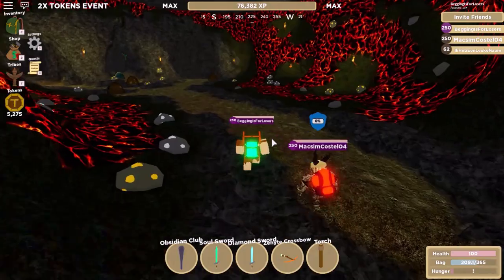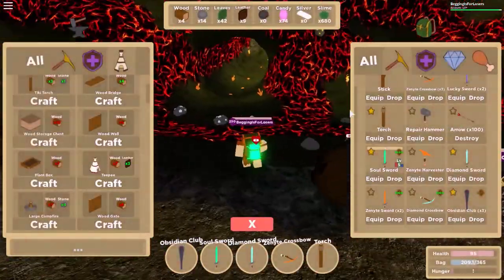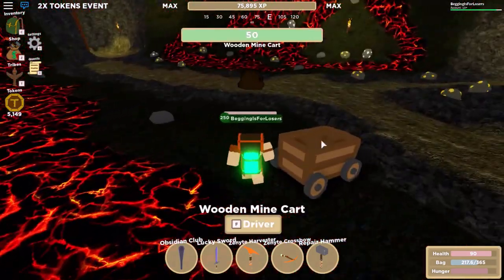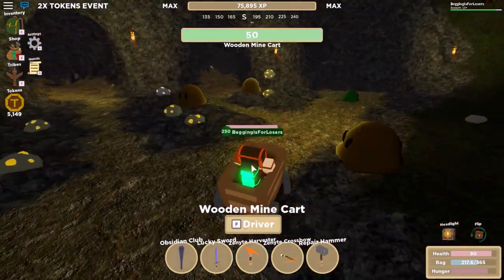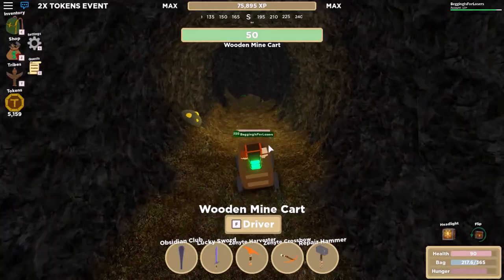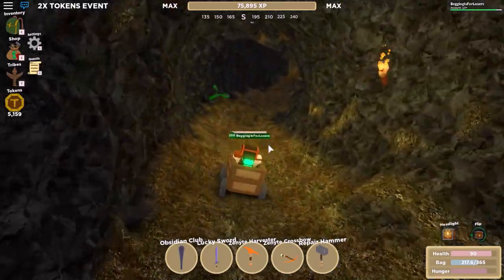Here we are at the third level of the cave systems. I am going to leave my friend alone now and craft myself a minecart. There are three cave entrances here and we are going to take the middle one - the second one. And here the system starts. We are using a minecart because we are a little bit faster that way.